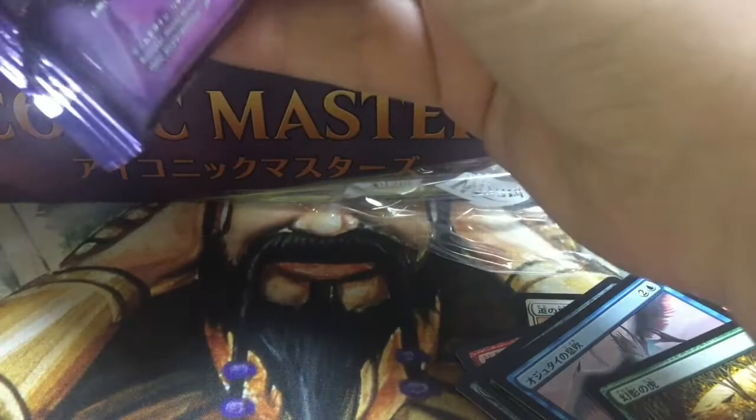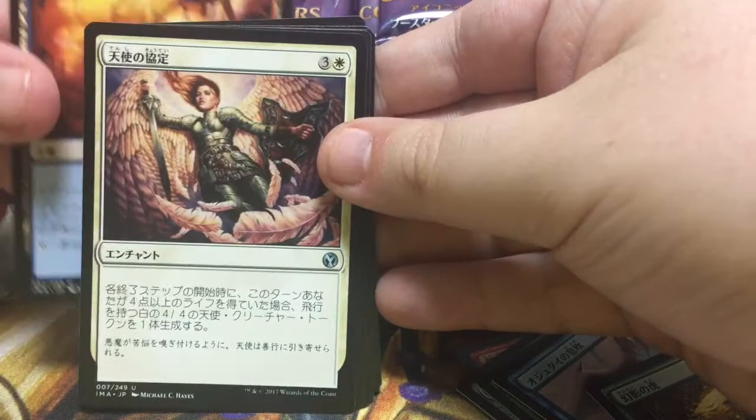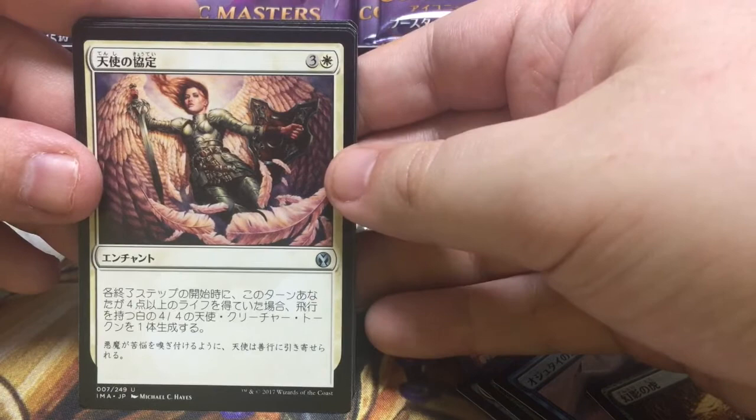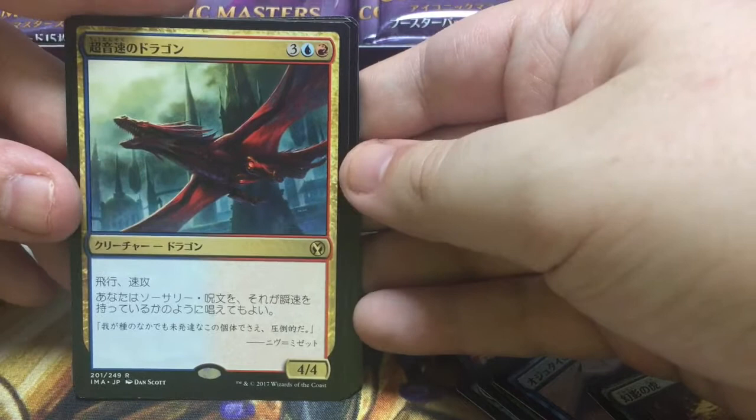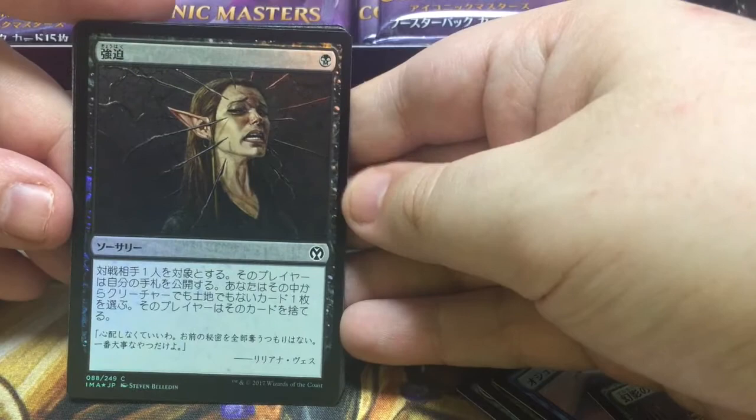I see Repeal right off the top. Jumping to the uncommons, we've got a white lifelink guy, I think. Is it Boilerworks? This is a card I don't recall what it does. We've got Hypersonic Dragon — is this a person dragon? Anyway, it doesn't seem that stellar. And our foil is Duress, with big nasty pointy knives.